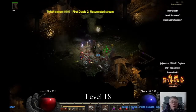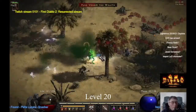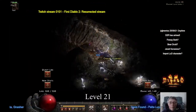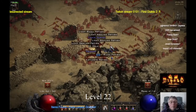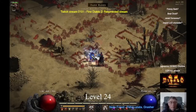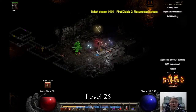Twinset now moves into Act 2 normal and progresses from levels 18 to 24. At this stage the high experience areas are not available, so what I frequently do with many of my characters is run the super uniques in Act 2 - that is Beetleburst, FireEye, and Dark Elder. You can see here that three of these levels are obtained while tackling Dark Elder, and I assume that Beetleburst and FireEye may have been simply difficult to get to. Twinset was able to defeat Duriel at normal level without too much trouble and move into Act 3.